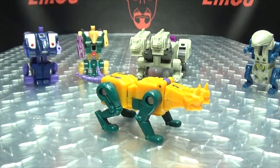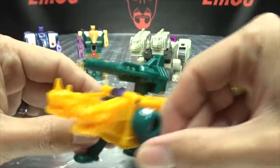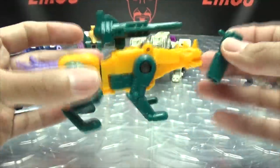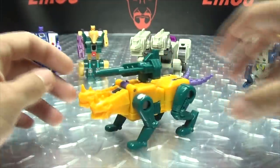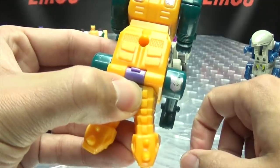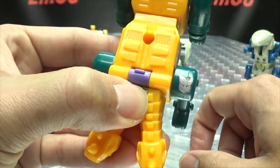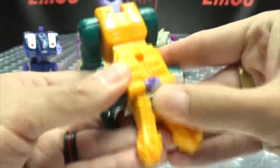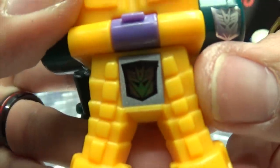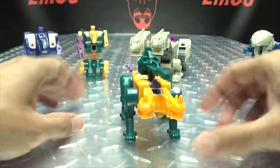As far as his accessories go, he comes with a big old cannon in green. You can plug it on top for pew pew bang bang. He also comes with a little handgun for robot mode, though I don't think it stores anywhere — it's a G1 toy, who cares about storage? He does have the rub sign. Give it a good rubbing and there we go — he's a Decepticon. There you have Sinnertwin in his beast mode.